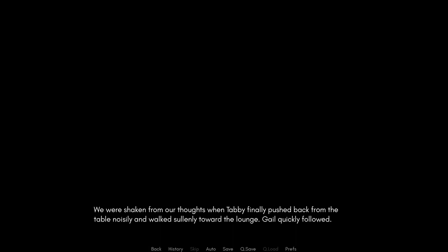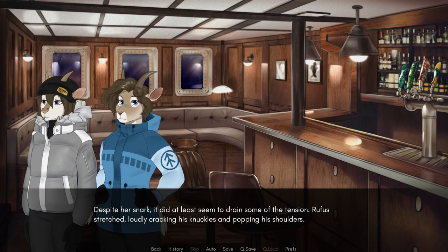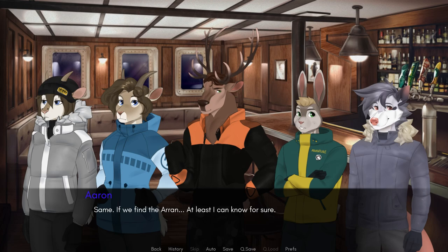We were shaken from our thoughts when Tabby finally pushed back from the table noisily and walked towards the lounge. Gale quickly followed. Glad to see we're all friends now. Tabby! In spite of the snark, it did at least seem to drain some of the tension. Rufus stretched, loudly cracking his knuckles and popping his shoulders. I'm gonna need a drink. Well, came this far — I'm in. Same. If we find the Iran, at least I can know for sure. We'll find it, and we'll bring them home. You'll see.